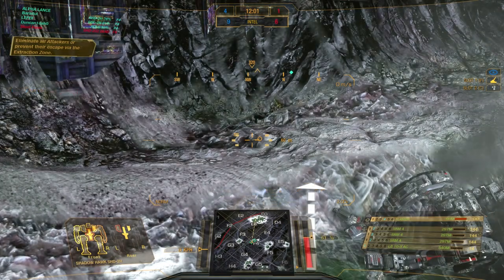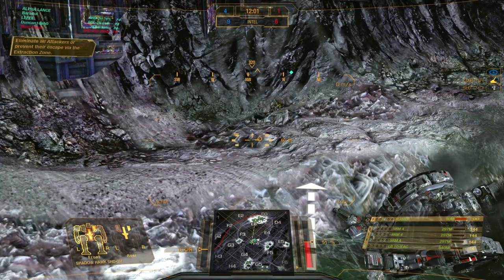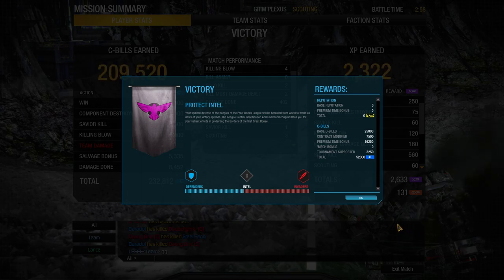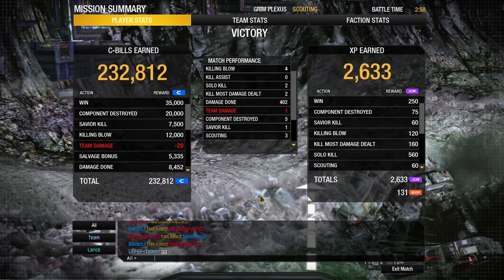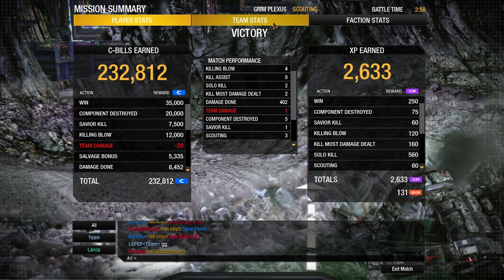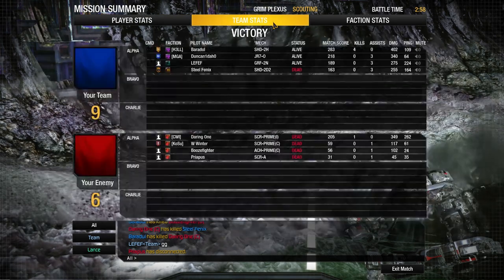The Stormcrow is down and we can have a look at the end screen. It doesn't matter that much here because scouting is all about killing fast and killing early. Let's see how much damage I dealt: 402 damage with 4 killing blows, 2 solo kills, 2 kill most damage, 5 components destroyed. Again, that is not that important — we just needed to win the game.